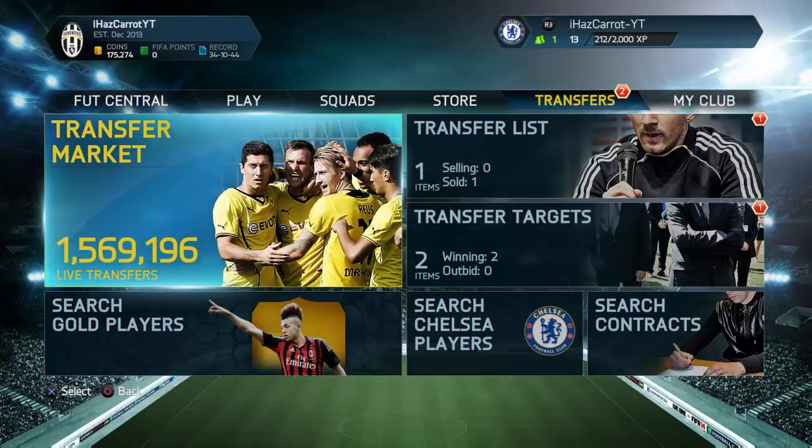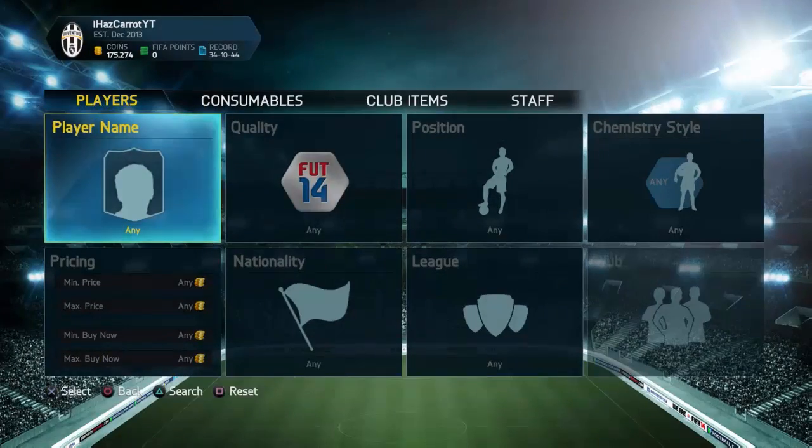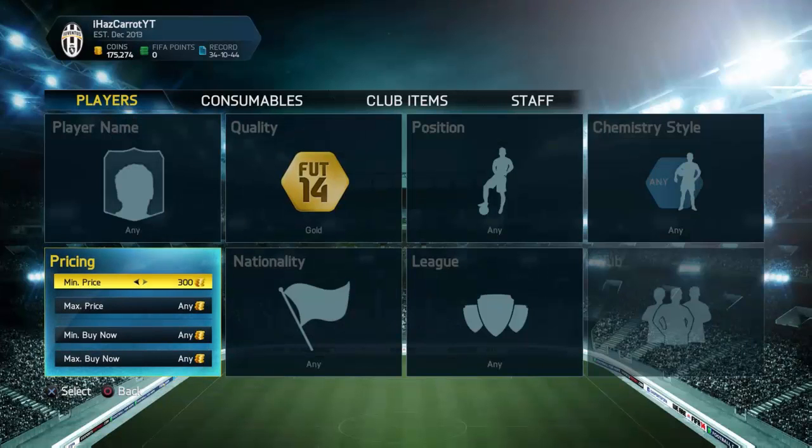Hey guys, it's Carrot here and I'm back with one of my favorite trading methods. I've been using it in my live trading series and I'd recommend this method if you have about 100k coins. Basically, you search gold with a minimum price of 50,000 coins.